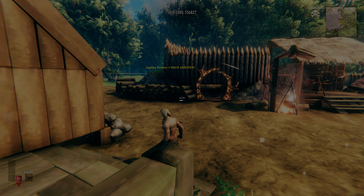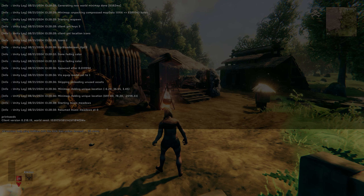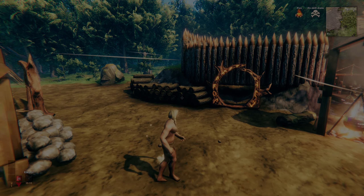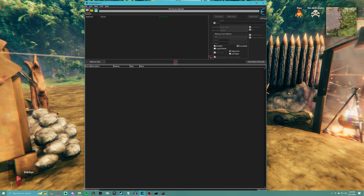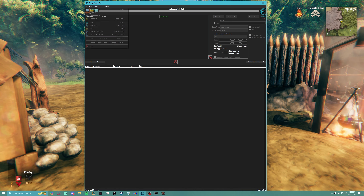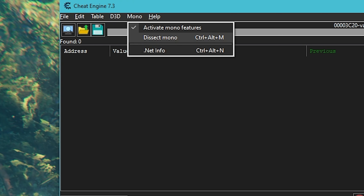Go ahead and launch your dedicated server and launch Valheim as well. Select your character, join your server, and once you've entered your password and joined, tab out. Now in Cheat Engine 7.3 with Valheim running in the background, go to File > Open Process and select Valheim — not the server, just the game instance itself. Then go to Mono, activate the mono features, and dissect mono.